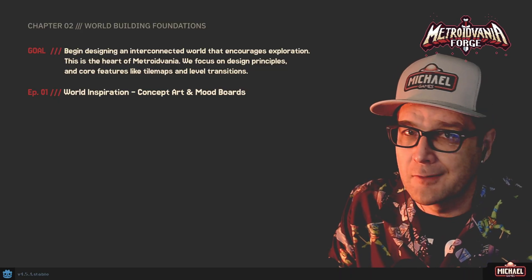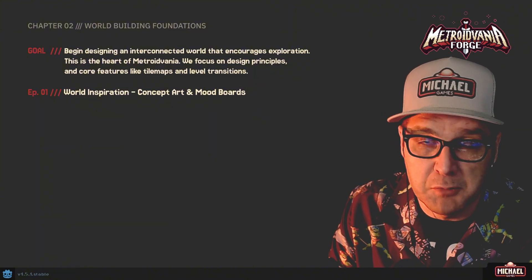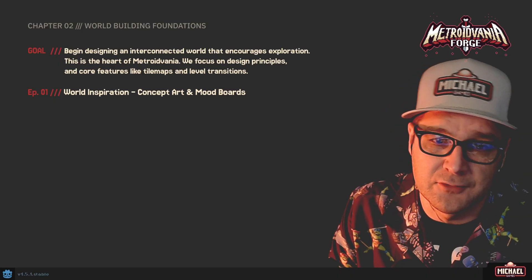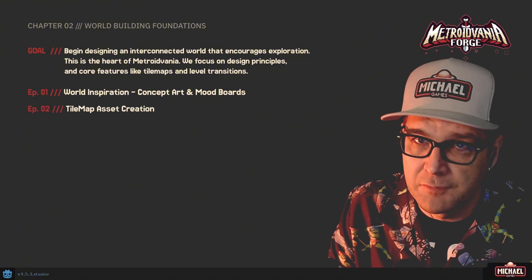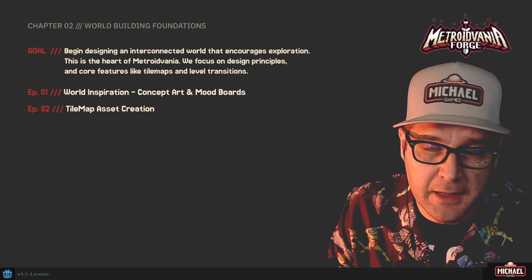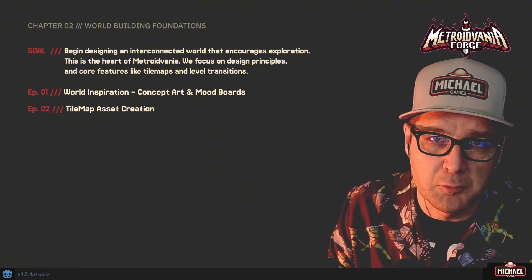We won't go too deep into how to create concept art per se, although if there's a desire for that, please go ahead and drop that in the comments — I'd love to share some of my art-making process. Then once we're done with that, we'll use that inspiration in episode 2 to begin creating our first tile set assets. The tile maps will be created in Aseprite, and you'll be able to use other software if you want because the general concepts still apply.